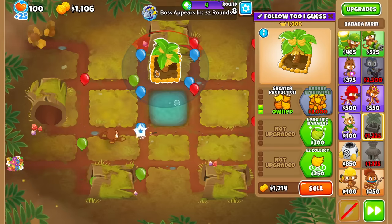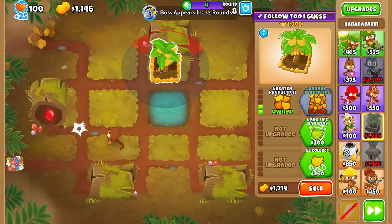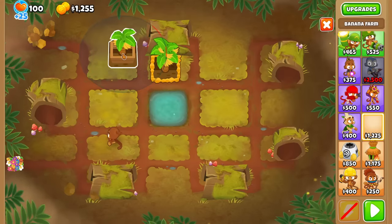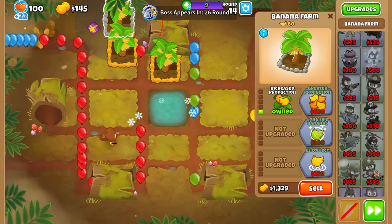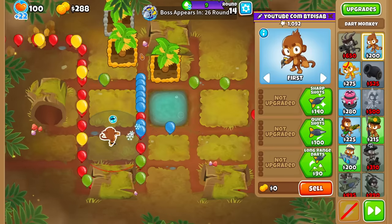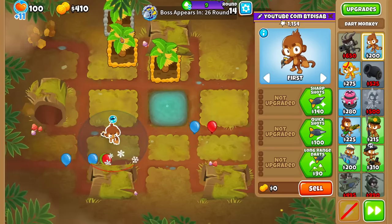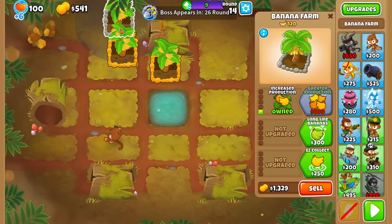If anyone remembers the least-tier Vortex I did a while back, the strategy for the start is going to be pretty similar, except with just a couple of changes — I will do another farm. A 0-0-0 Dark Monkey can solo 14 rounds. I'm going to drop another tower for round 15 though. Thanks to Manchu for keeping us just barely above water.